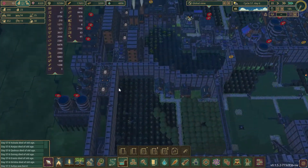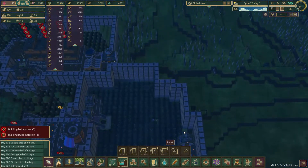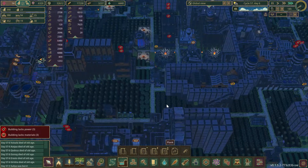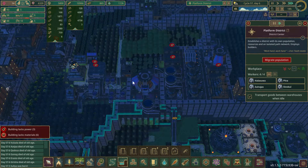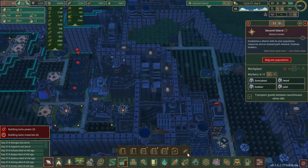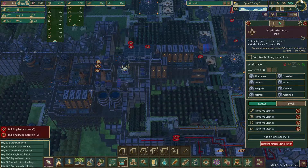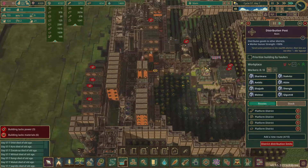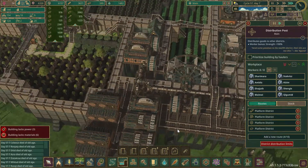We still got a couple of buildings they need to put in over here. The aqua farm I think is situated at this point. We've got a ton of wood — 864 here, 1660 over there, 614 in this district. So yeah, each district has like a ton of wood, so we can do projects now.